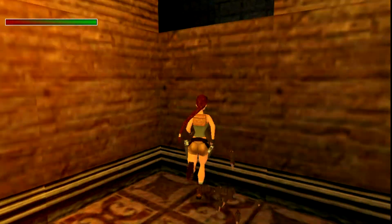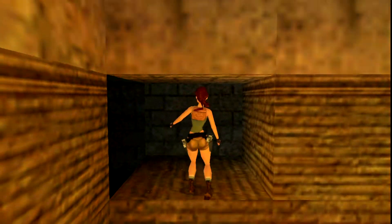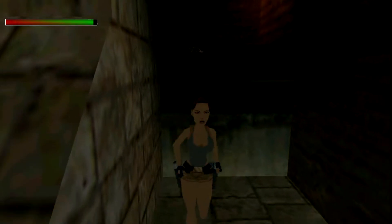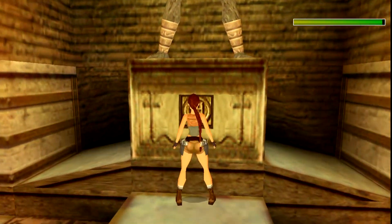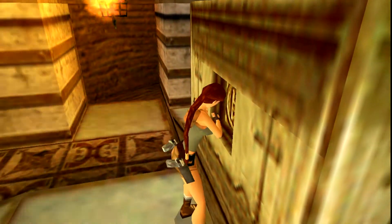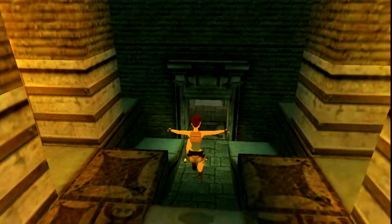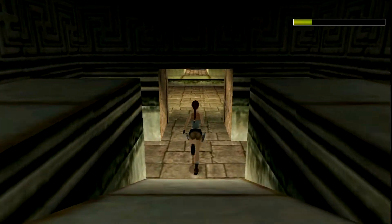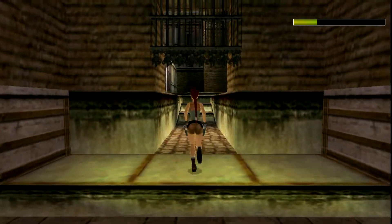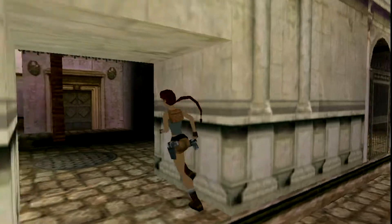There are rats here so just be wary of those. Sprint up here, we're gonna put the gold coin here. Then once we put that the door opens, so we run straight down and it opens this door right here.